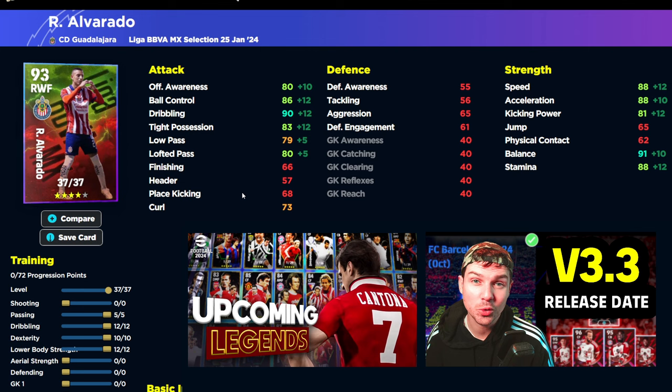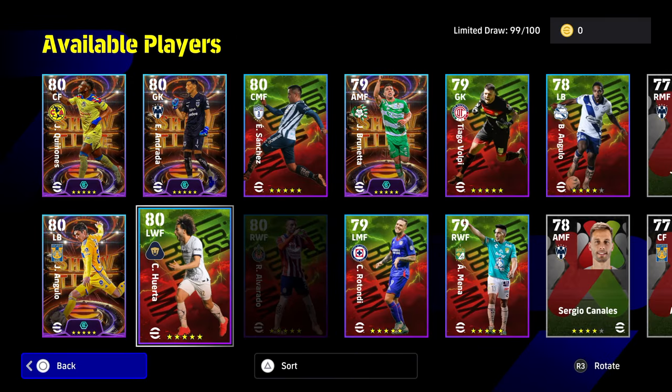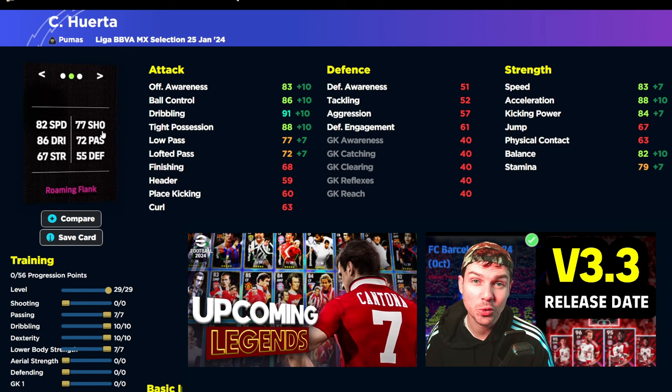These cards take a lot of training points and it all comes down to how you build them. For Alvarado: 0, 5, 12, 10, 12 — that's going to give you a fairly monstrous card, though tight possession will be a little low. I do like that he has better passing stats than most players in his position. Then last but not least, we have Horta as a left winger — pretty much the same rinse and repeat: acceleration and tight possession both into the 90s, dribbling over 90, but balance and speed let him down slightly.